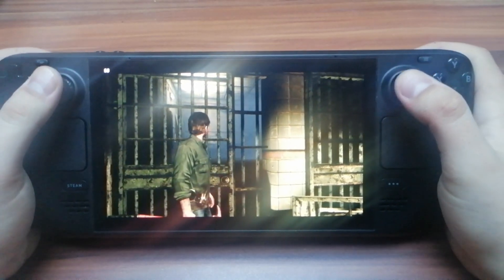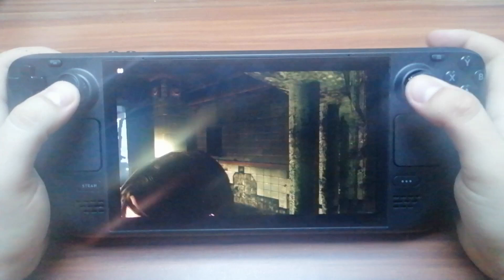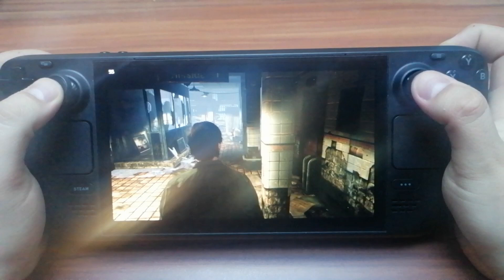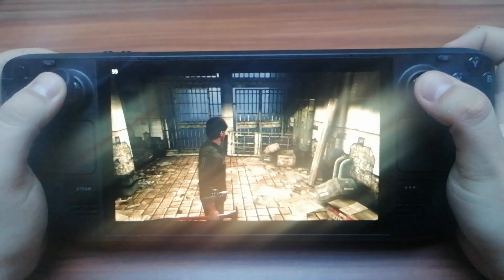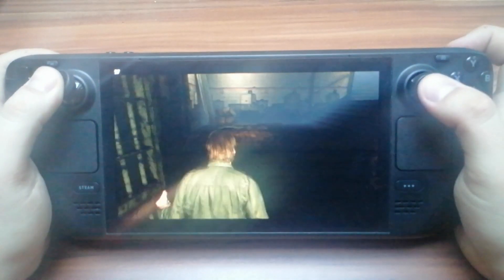Silent Hill Downpour is a great game from 2012 that was only on PS3. Now I play it on Steam Deck at about 40-45 fps, sometimes the framerate drops, but the game still plays well. To make it run correctly, you need a few settings and an update. I'll show you those in today's video.